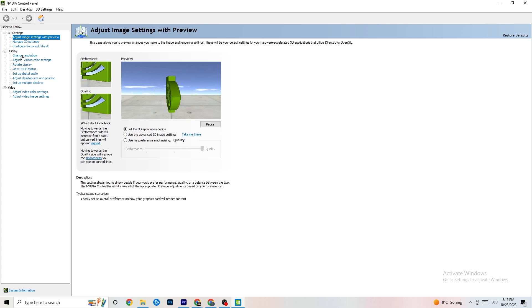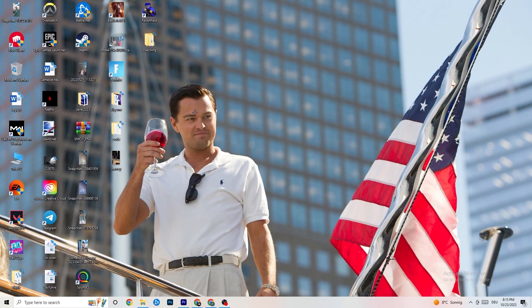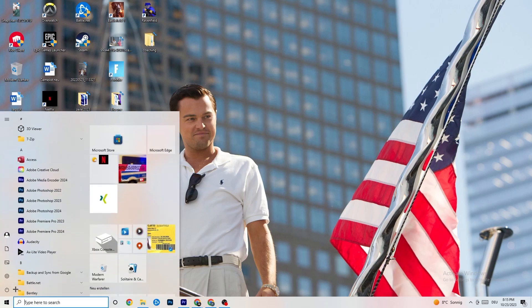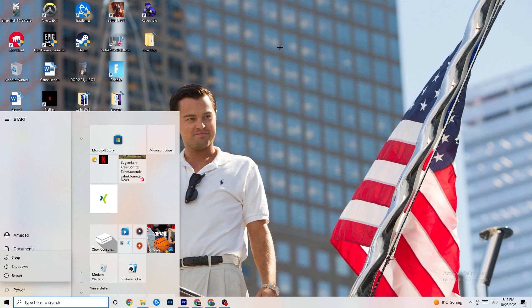Still in NVIDIA Control Panel, click Display and then Change Resolution. Make sure your monitor's resolution matches your in-game resolution — any mismatch can cause crashing. Once you're done, restart your PC and check for updates during the restart. After that, start your game through the launcher once, then try launching it via the shortcut and test it out.